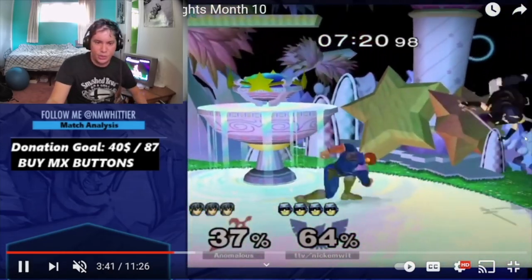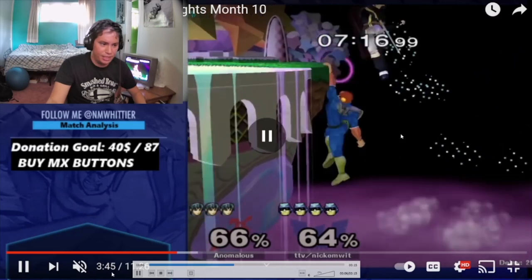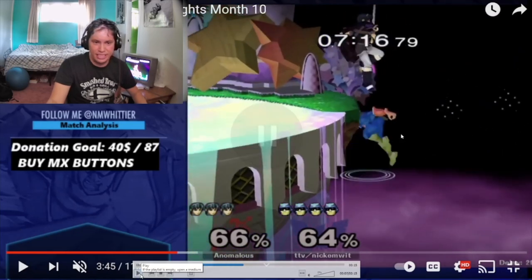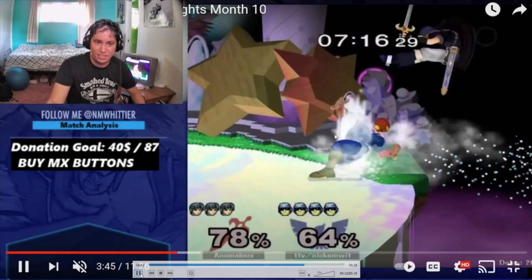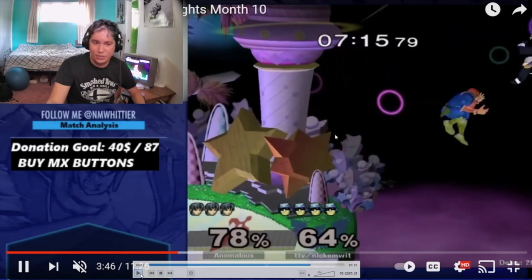This next one is very similar — I read his side B and then do a wavedash off back air with a slight fast fall. Right here, instead of doing a reverse knee, I had been tricked by him earlier and he managed to get to the ledge under me when I thought I'd be able to reverse knee him. So instead of maybe getting tricked by his drift, I do an ascending back air to hit him before he'd be able to grab the ledge. He holds in because people will hold in if they're expecting a knee especially — this DI moves him up and then he holds in and it's an easy kill.